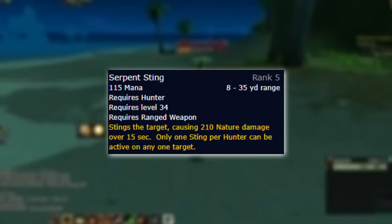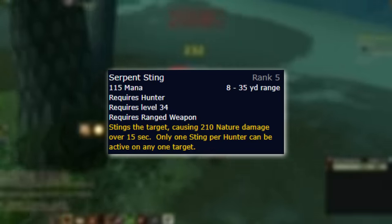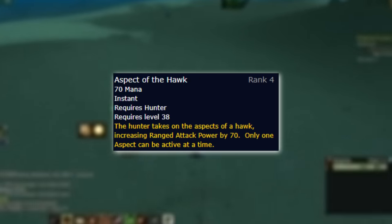It's up for debate whether or not using Serpent Sting on pull is worth it, but I think it is due to how quickly we can regenerate mana with Aspect of the Viper. Remember to stay in Aspect of the Hawk since your pet scales with ranged attack power and you never know when you'll need to toss out some attacks with the bow.